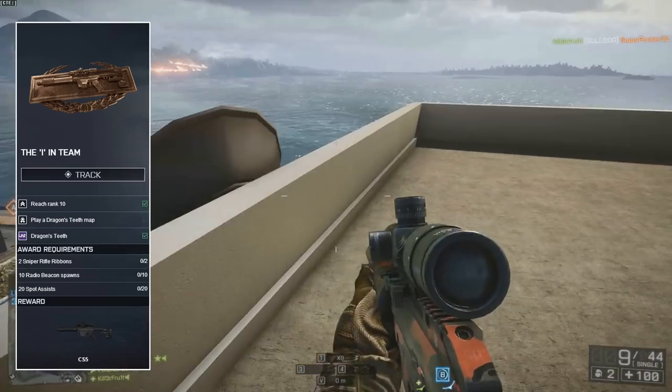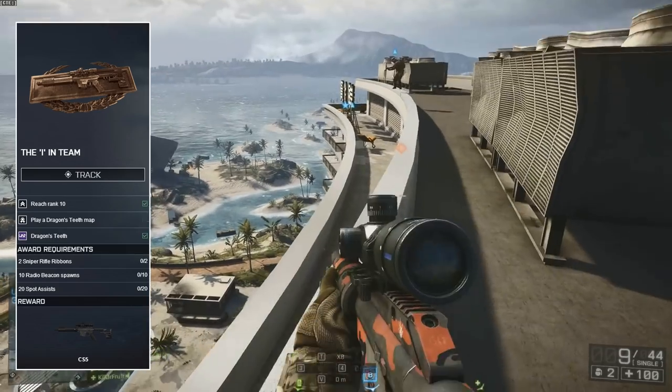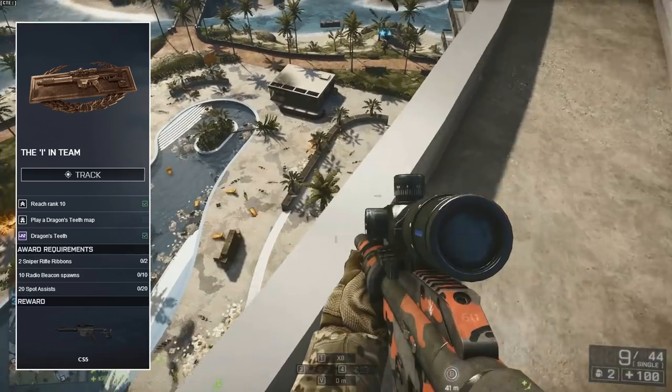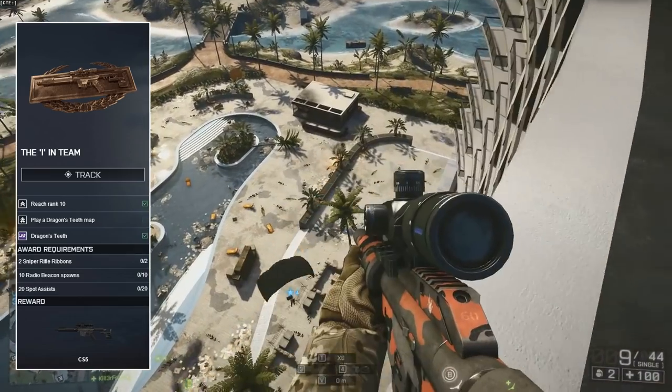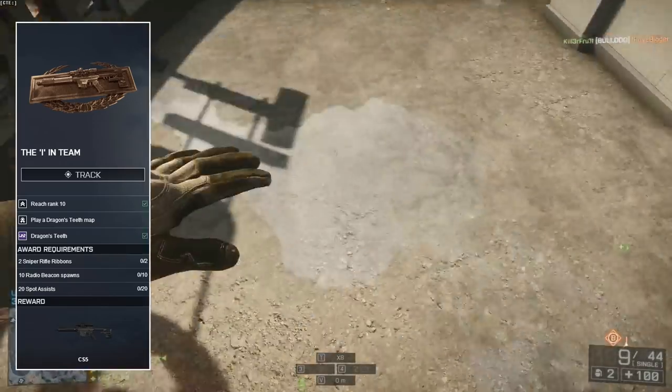This is a really easy assignment — just play the sniper class and you'll get it extremely quickly. It doesn't take much effort to kill people with the sniper, put down a spawn beacon, or press the spot button for assists. This sniper could not be any easier to unlock and I think you'll really enjoy it once you get it in your hands.